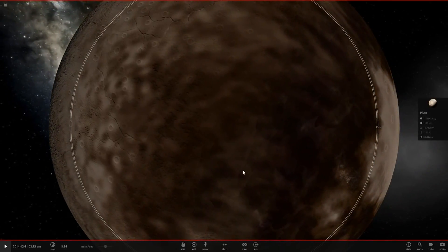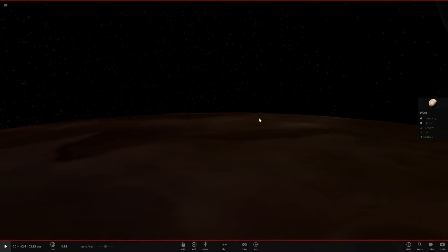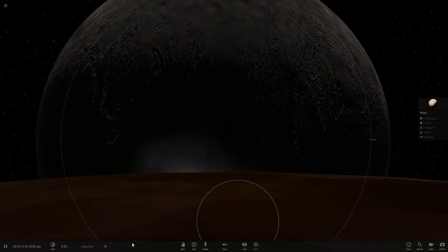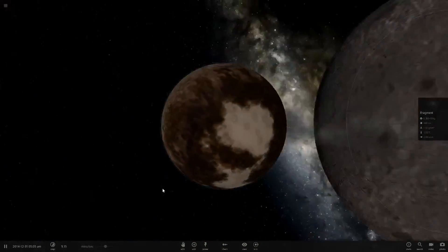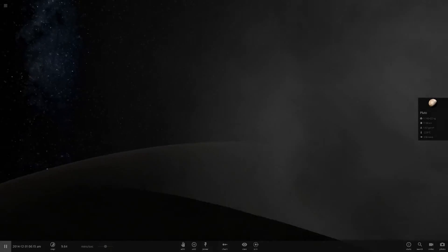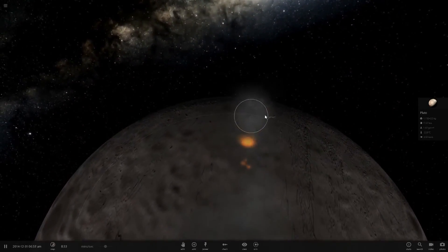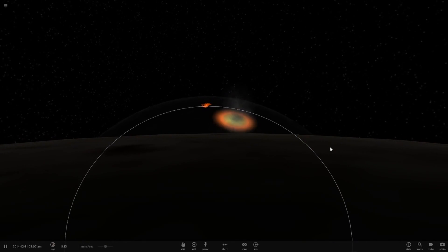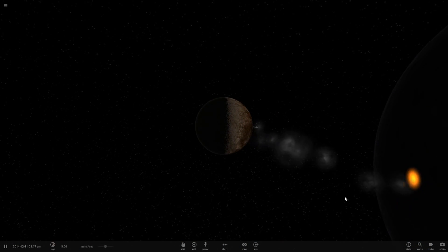Pluto is getting shredded apart — look at that, fragments are coming out. Landing on the surface we can see just how large Charon is in the sky, which is amazing. Pluto is losing a lot of material — it's all falling onto Charon, almost making a new ring system. The point closest to the moon is always losing mass.